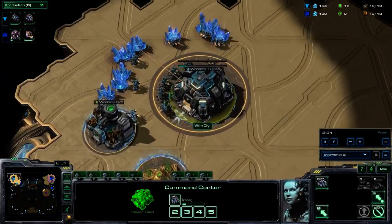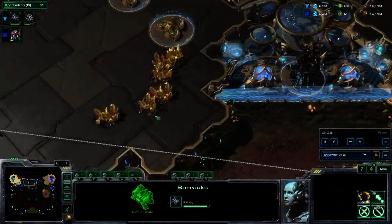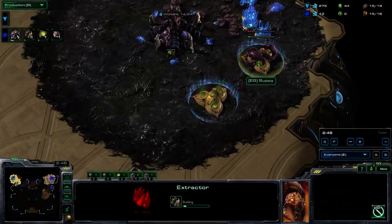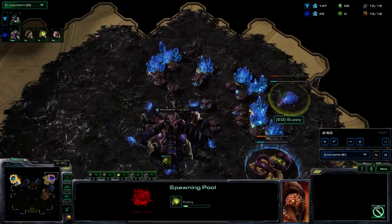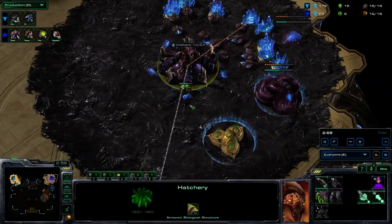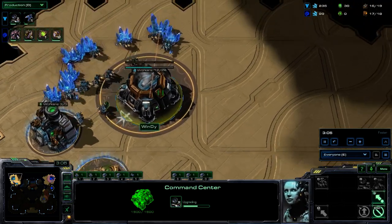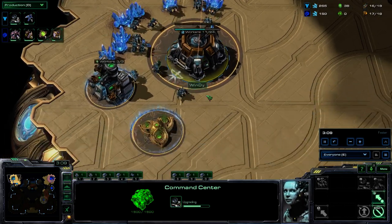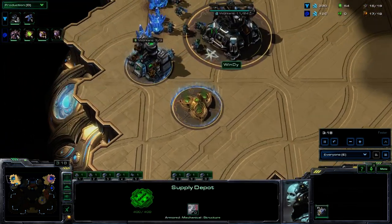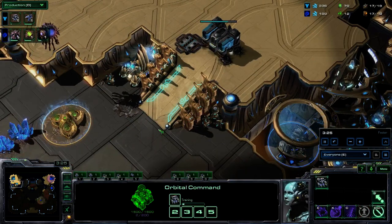Windy has gone for his refinery quite quickly with a barracks coming up — we'll likely see a reaper fly out momentarily. Looks like Suppy's gone for his expansion first, followed by an extractor and a spawning pool, so we'll probably have quite quick zergling speed out of Suppy. I haven't seen many of Windy's games to date, so I'm looking forward to seeing what sort of play style he has.